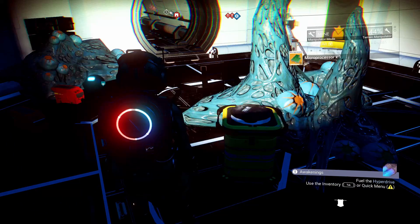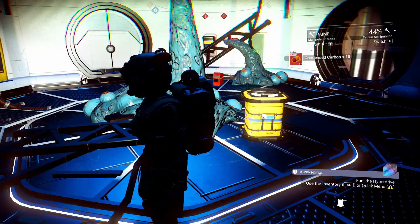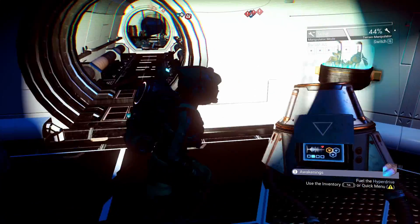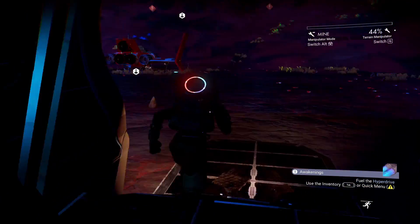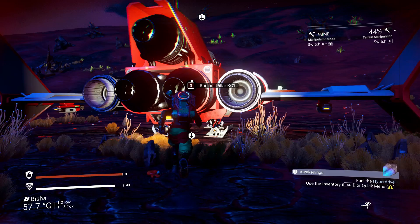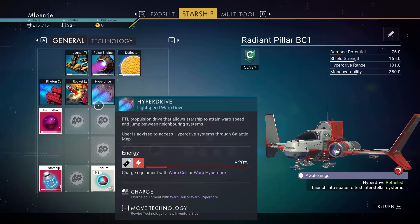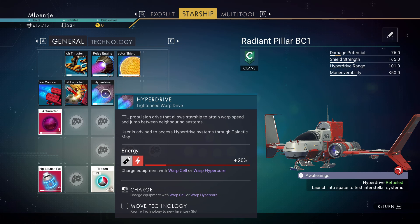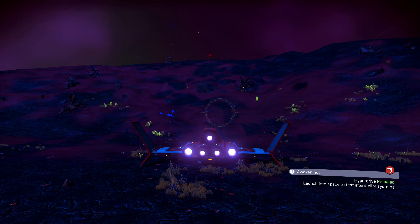There's a box here — it's kind of dark, let's put on our lights. We have covered everything here. We need an Atlas pass for one of the doors. Inventory — hyperdrive, warp cell installed. Look at that — it's 20%, so one fifth. You need 5 warp cells to completely fill the hyperdrive. That's not a lot — that's expensive. Hyperdrive refueled. Launch into space to test interstellar travel. We are going to leave that for the next episode.